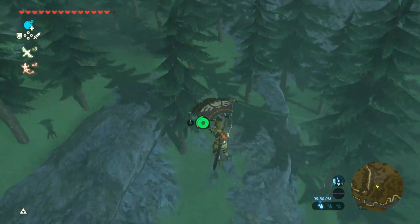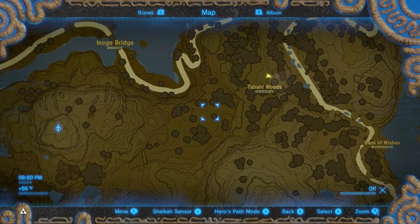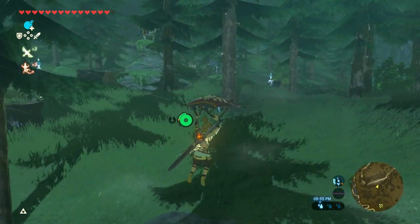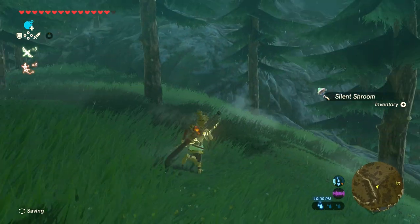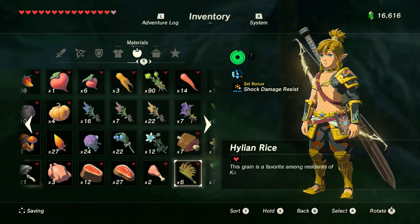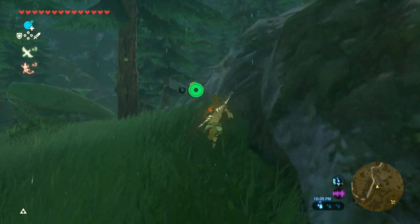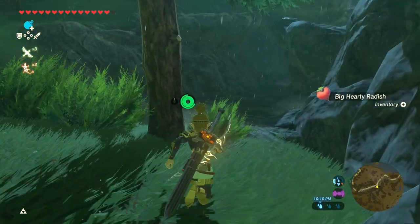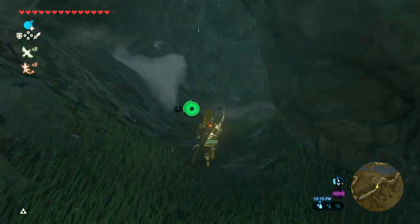Oh, there was a He-Nex down there, right here. I'll put a bow and arrow there to remember. I don't really want to fight these guys. Shock resistance is actually perfect for this area. Big hearty radish - okay, so these are like the tunnels I remember. So if we follow this path, for sure we're going to come across some electric keyslings.